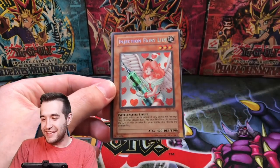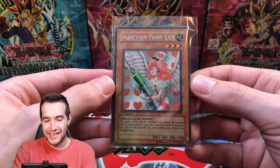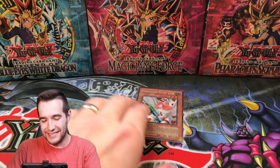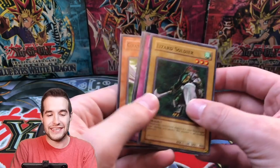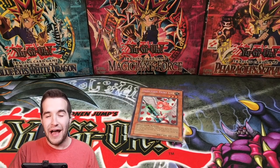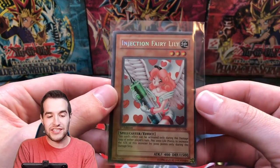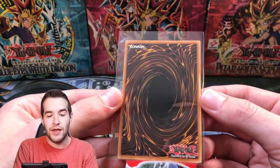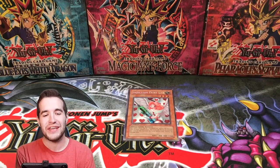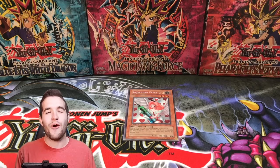We pulled the Injection Fairy Lily secret rare! This is the first foil I've seen pulled from the whole box. Oh my goodness — he's going to be so happy about this. First edition Injection Fairy Lily. The centering is horrible, of course, but that's just normal for the Injection Fairy Lily. We opened one of his five packs, he gets four sealed, and he's got this Injection Fairy Lily. That is insane — what a video!